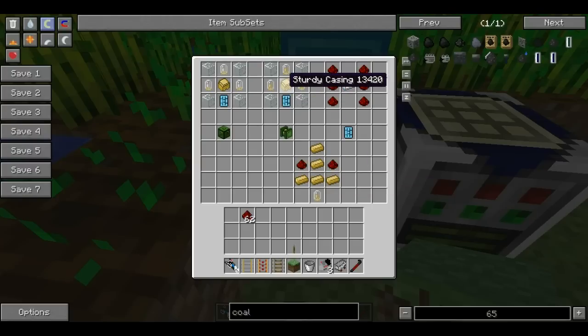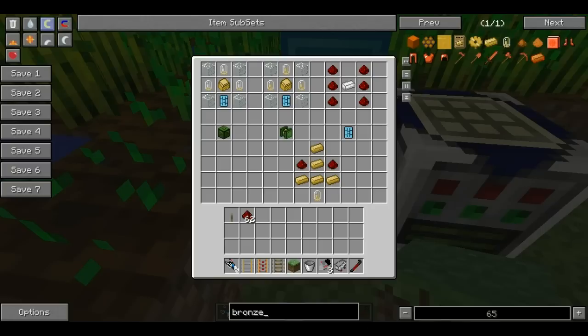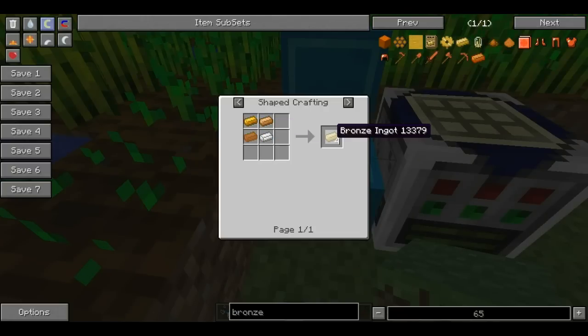If you don't know how to make the sturdy casing, it's just eight bronze arranged in a ring in the workbench. If you don't know how to make bronze, it's three copper and one tin — let's look that up real quick — and that gives you four bronze ingots.